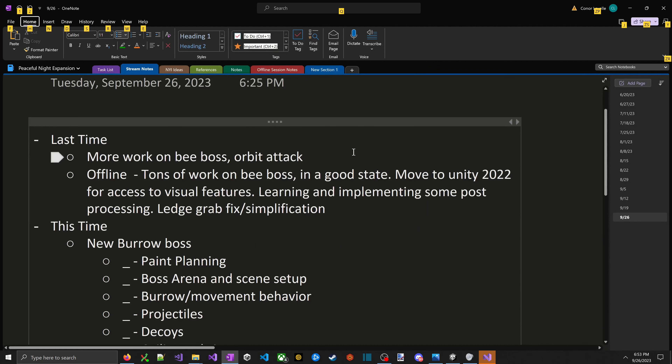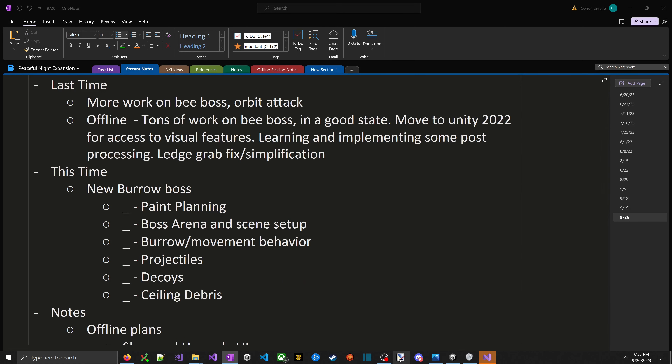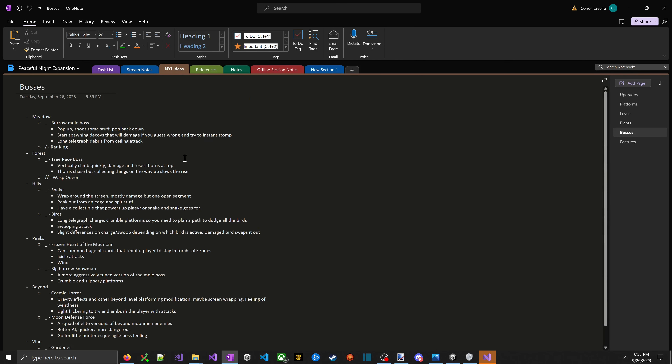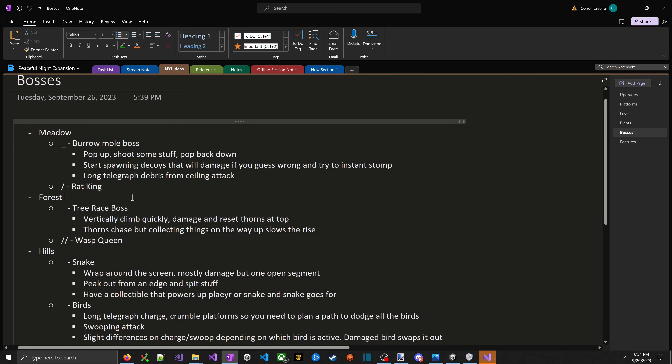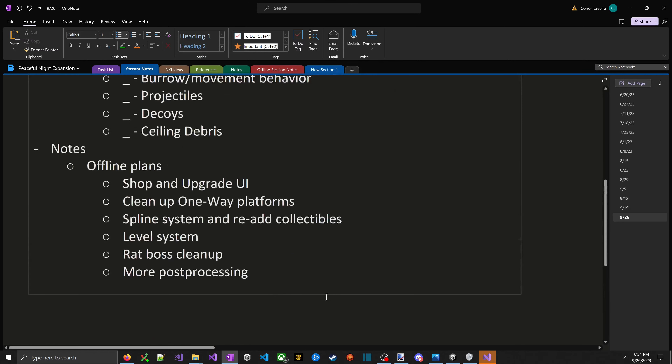This time we're doing the burrow boss. The idea is this would probably be one of the first bosses, with a slightly tuned-down version of the rat king — basically a whack-a-mole: he pops up, you stomp him, he throws stuff at you. It'll be a lot easier than the wasp queen, although the wasp queen is probably over-tuned for her place in the game right now. Let me add those bee notes while I'm thinking of it.